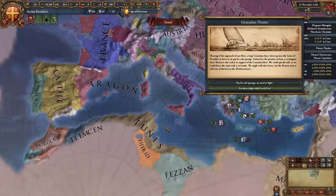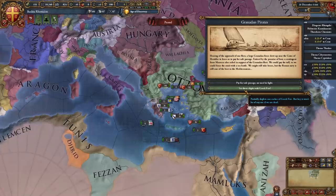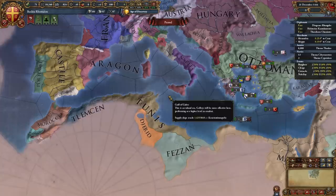Unpausing, we've set sail. We're somewhere in the Mediterranean with Granadan pirates. We can pay 80 ducats for safe passage or set them alight with Greek fire, partially depleting our cache. I don't want to get involved with these pirates, so let's just pay them.